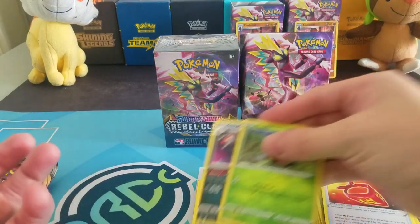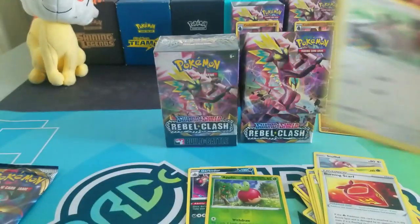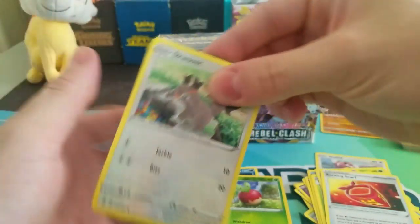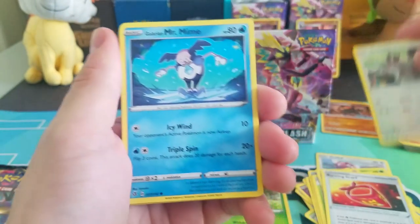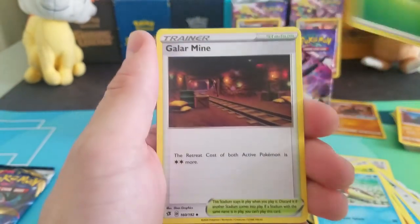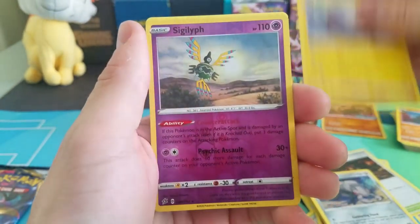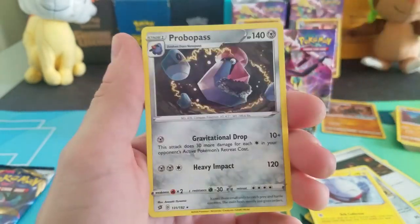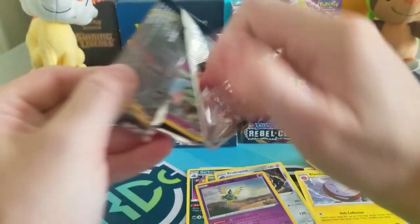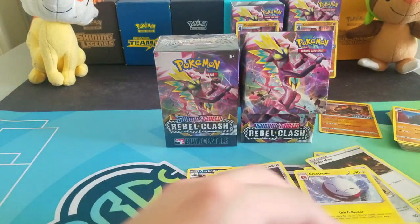If we could get a Flapple in here I'd also be okay with that — just a regular holo Flapple. But we want something juicier if possible, like an Eldegoss or Toxicity or Dragapult or something like that. Pack three: Squabbit, Galarian Mr. Mime, Caterpie, Barboach, Arrokuda, Grass Energy, Galarian Mine, Durant, Electrode, reverse holo Sigilph — which is a rare, so that's cool — and just a rare Probopass. This third pre-release kit is kind of trolling us, but we have one pack left and we can definitely redeem ourselves depending on what this last pull is.